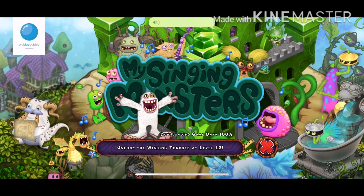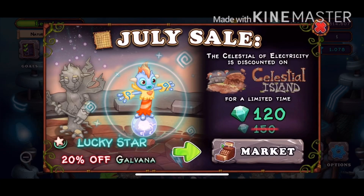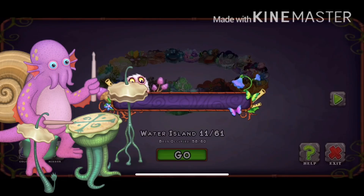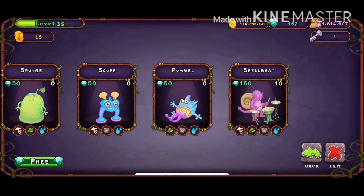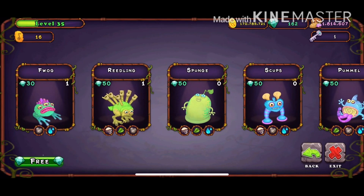Welcome back to another My Singing Monsters tutorial video. Today I'm gonna show you guys the Shell Beat, the quad element monster. Just like any ordinary quad elemental, Shell Beat basically means you could get any triple element monster and breed it with the element that's missing.